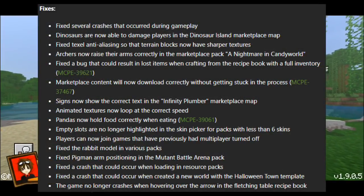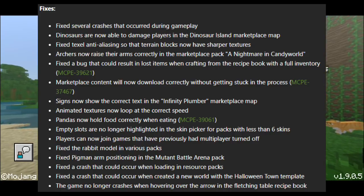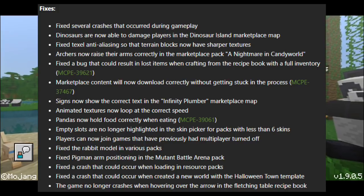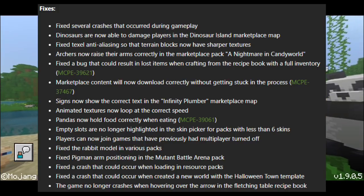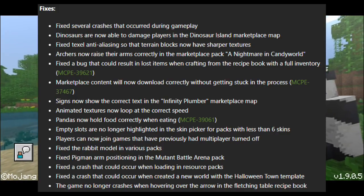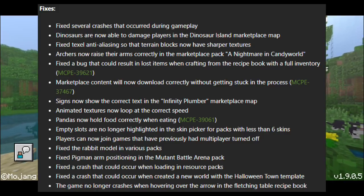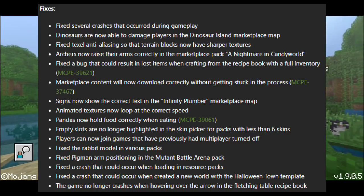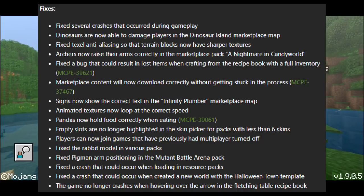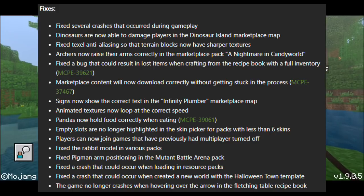The first bug fix is to fix several crashes that occurred during gameplay. Second, dinosaurs are now able to damage players in the Dinosaur Island marketplace map. Fixed texel anti-aliasing so that terrain blocks now have sharper textures. Archers now raise their arms correctly in the marketplace pack 'A Nightmare in Candy World.' Fixed a bug that could result in lost items when crafting from the recipe book with a full inventory.